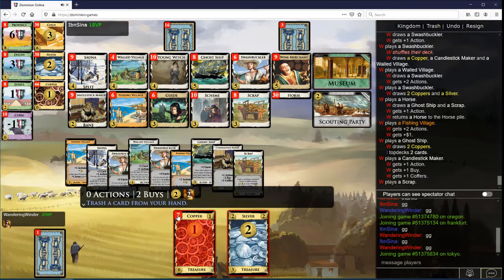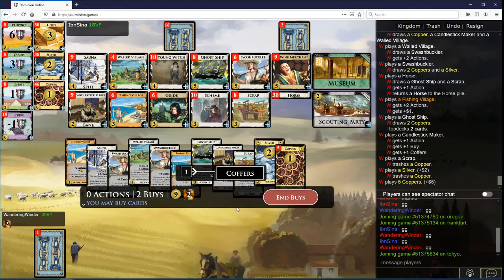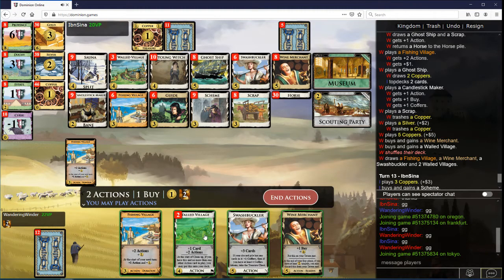Let's just trash a Copper here. Trash another Copper here. Now 9 and 2 buys. Could be Walled Merchant and a Village, or Wine Merchant — Walled Merchant. This is another excellent hand.